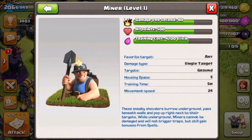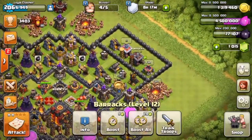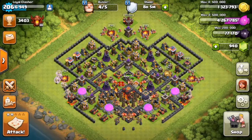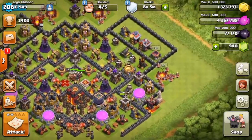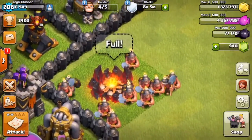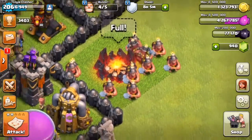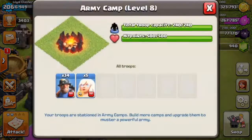Today we are going to be attacking some friends and trying out these new miners and these new baby dragons. I'll train my army and be back. Here we are with our army trained — these miners look absolutely awesome with their little candles on their heads, quite cool looking. They do come from Clash Royale but they look great in Clash of Clans. We have 34 miners and five healers, so we're going to do a queen walk with miners.